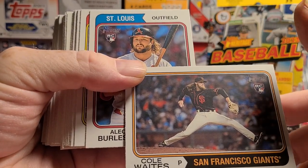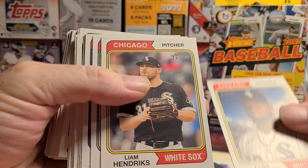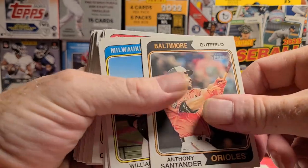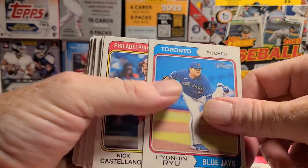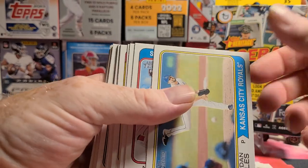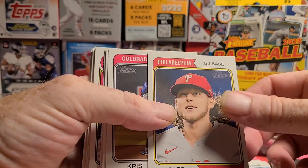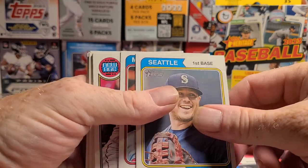Cole Waits, Alec Burleson — rookies — Brandon Davis, Gabriel Moreno, that's one of the better ones I believe, Fernando, Jordan Lyles, Gorman's a good one. Got a couple of the ones to be on the lookout for. There's Alec Bohm — hopefully he's not breaking any bats like he did last year.